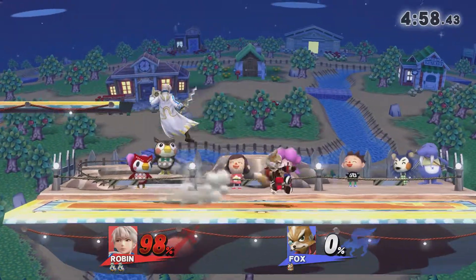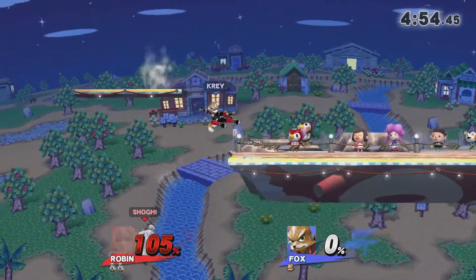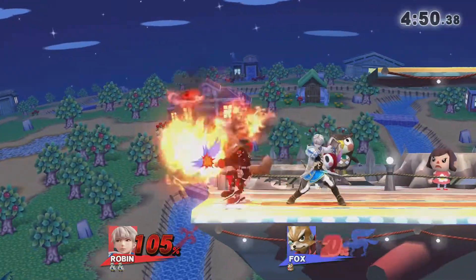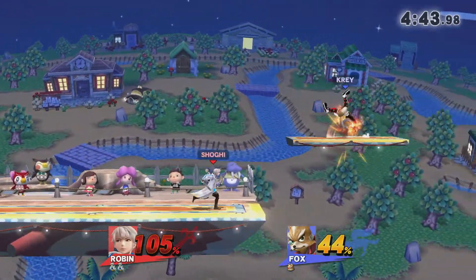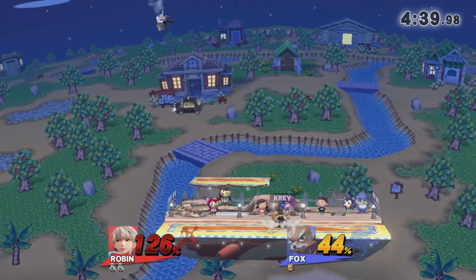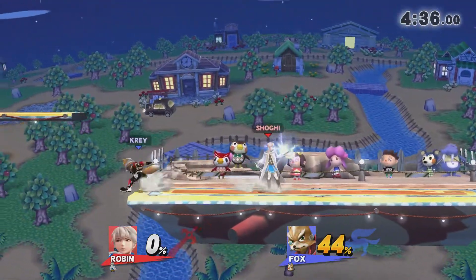Shogi will know that he can get that kill — like that! Shogi forcing Kray here to try to find his stock, so he can get some pressure off. Wise with throwing out the jabs out of shield to wall him out just a little bit longer before Kray does find the eventual upset.